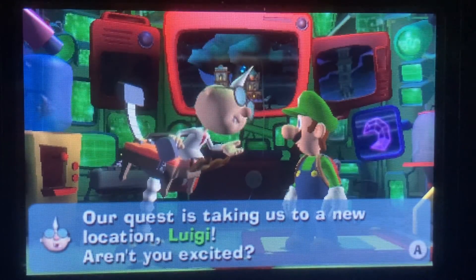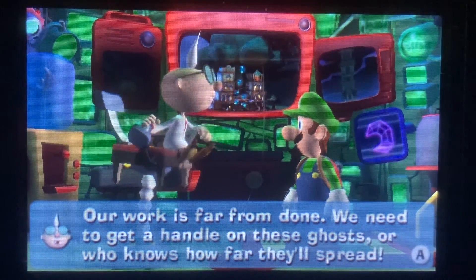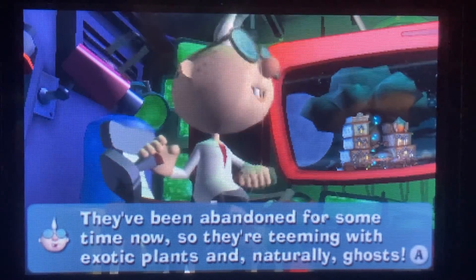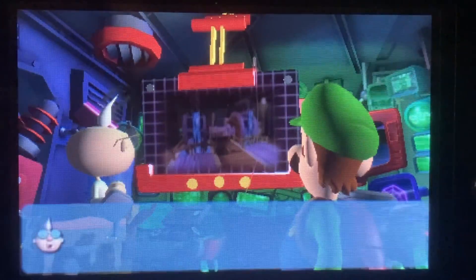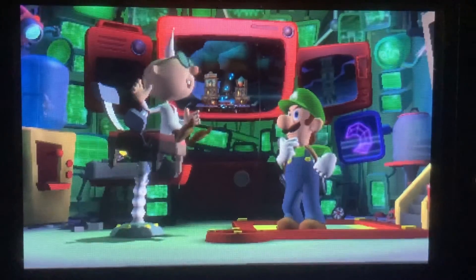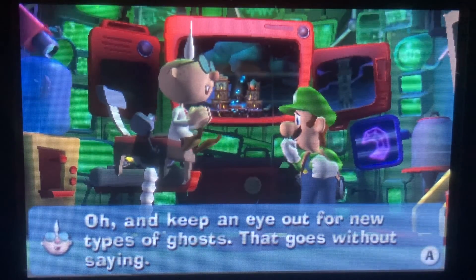Our quest is taking us to a new location. Come on Luigi, where's your sense of adventure? E. Gadd says our work is far from done — we need to restore the Dark Moon and place it back in the sky. His periscope has located the next piece somewhere in these Haunted Towers. The towers have been abandoned and are teeming with exotic plants and ghosts. The water system seems broken — if only we had a plumber. The first thing on the to-do list: check the hydro generator.